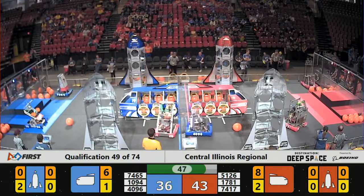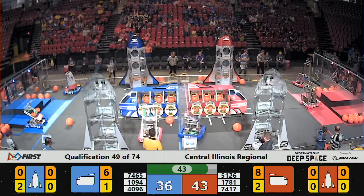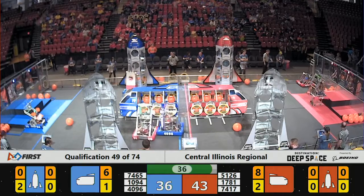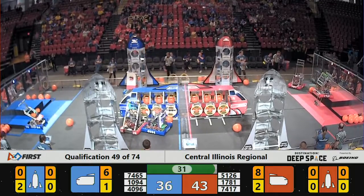Control-Z is struggling to score thanks to the defense of EMP. They had a cargo pod in their possession but had to drop it, and they're now struggling to get back to their loading zone. EMP is playing some very effective defense, helping the Red Alliance keep their lead.